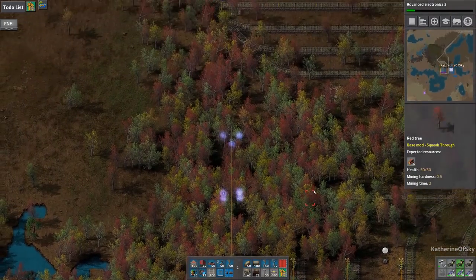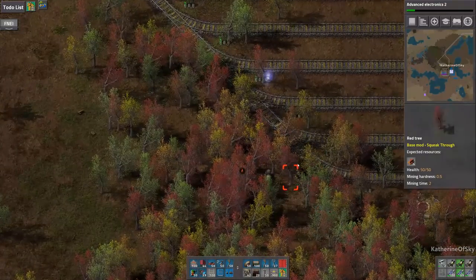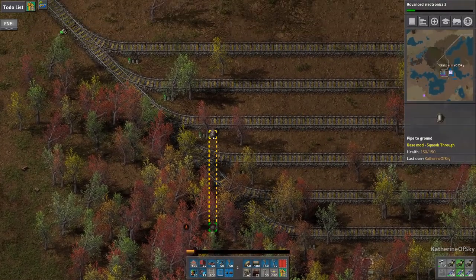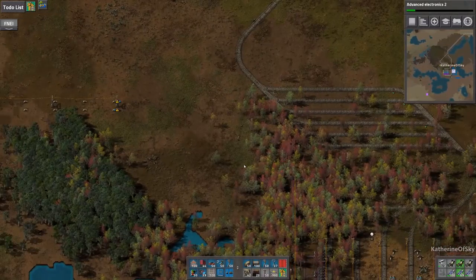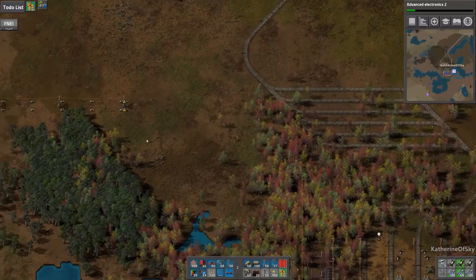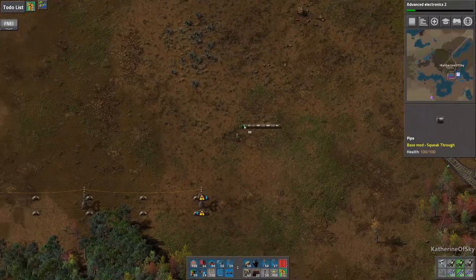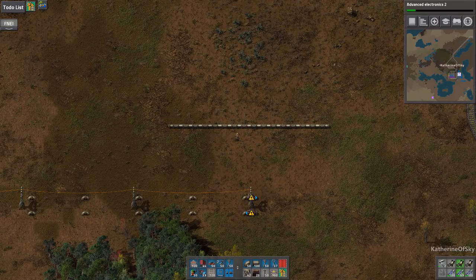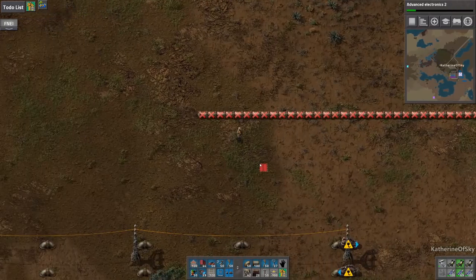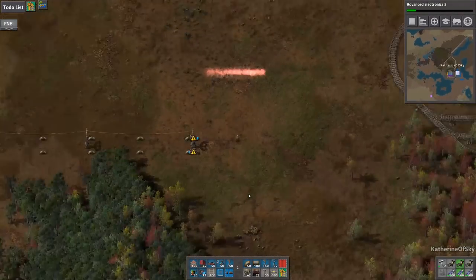And I want to remind everyone that pipes have limited throughput — that is the thing I'd like to express most importantly right now. That's really why we're putting the pumps in here. Because what happens is if you were to do a long line of pipes without pumps, the flow decreases over time until it's just a trickle. That's why we have to put pumps in between the undergrounds.